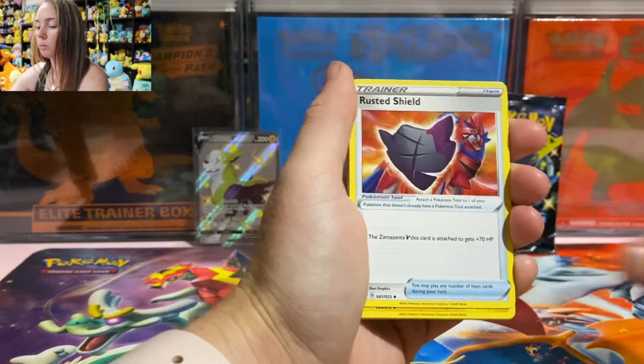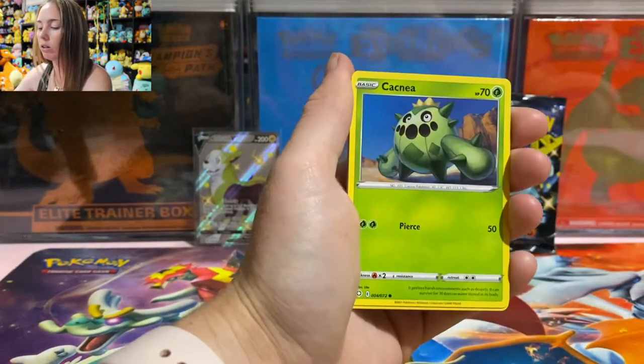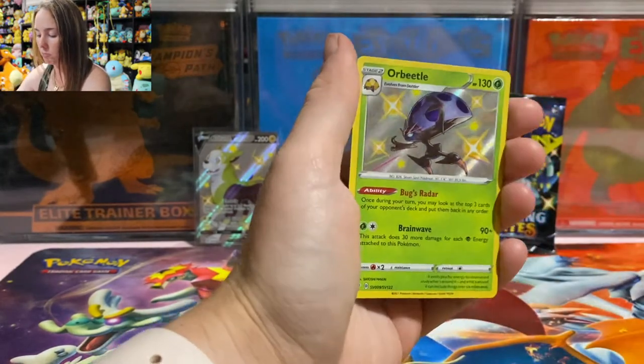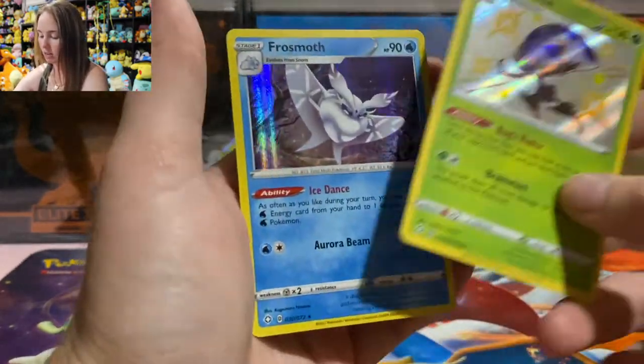Alright, next pack — cards: Shieldon, Rotom, Cramorant, Glassifer, Cuttle, Eevee, Nickit, and a Baby Shiny Orbeetle! Can we do the double? Yes we can — it's a Frostlass!